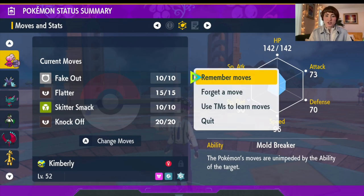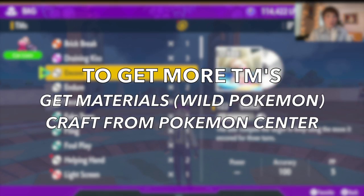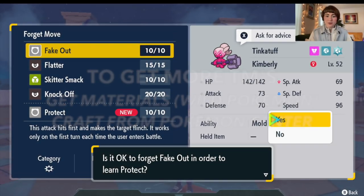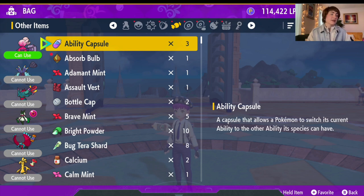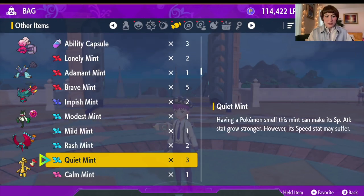So we're going to start by changing the moves. Let me sort these by name. Protect, Thunder Wave, and Reflect. If you don't have TMs, you can always make them. We need to change our nature, and to do that we need our mints. These are currently sorted by name, so we're going to sort by type. We need a Careful Mint.